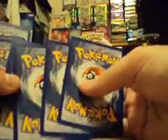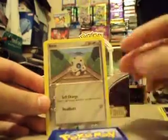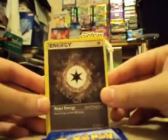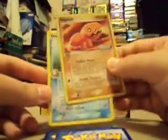So there'll be more parts, basically. We got a Skitty, Machop, Laleep, Clampearl, Aron, React Energy, Duns Pass, a Reverse Trap Inch, and an Omastar Rare.